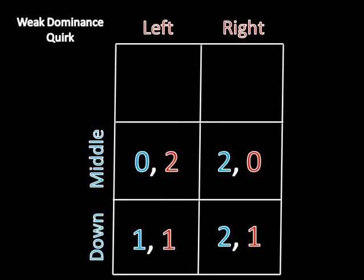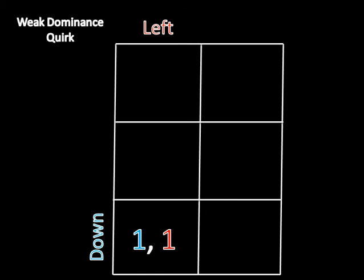Now we should notice that left weakly dominates right for player two. So if player one plays middle, then left is going to be better than right because we have a two here and a zero here. And if player one plays down, then player two is indifferent between left and right. So if we eliminate right, that would leave us with these two outcomes, and obviously player one is going to pick down because down produces one and middle produces zero. So that leaves us with this pure strategy Nash equilibrium: down left.